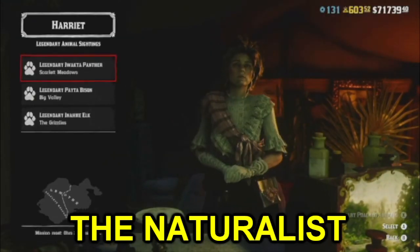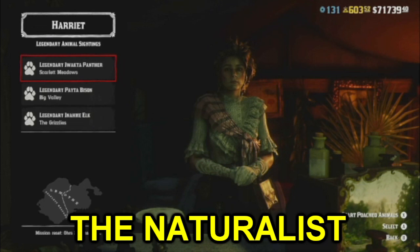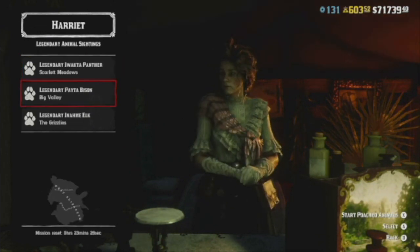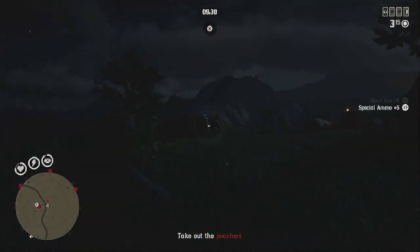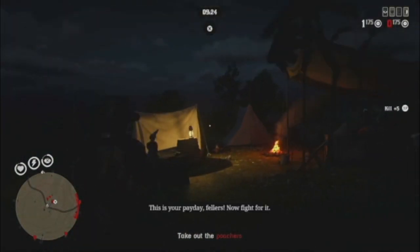Number three is the naturalist role. The naturalist role lets you sample animals to rank up, and you can sell those samples for XP and money. It also allows you to encounter legendary animals through legendary animal sighting missions, and you can save animals from poachers with free roam poacher missions. I've had a lot of fun with these missions, especially the legendary animal sightings, which is why the naturalist role is number three on my list.